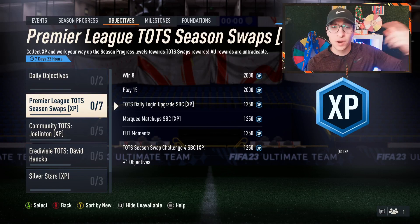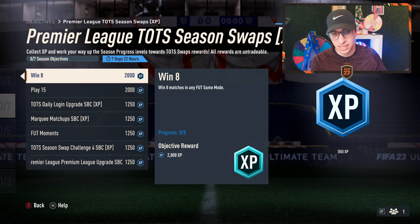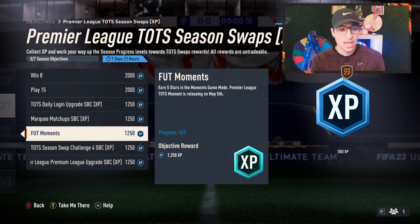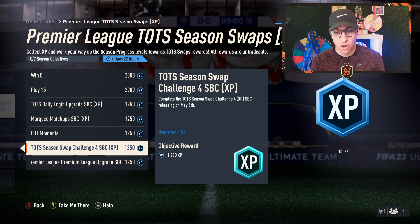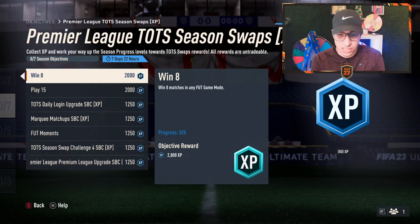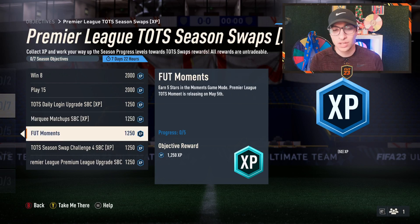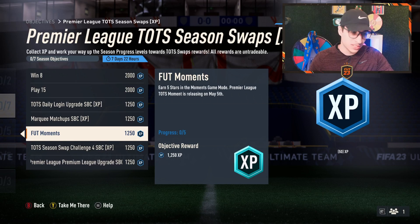The reason Marking Matchups says XP is because there's a Premier League TOTS Season Swaps objective you can unlock to get more XP towards your TOTS season swap rewards. It's very simple — they're all SBCs that will be released throughout the course of the week, win some game modes, stuff like that. Simple things you'll just do organically. The only one you have to grind is you need five Moments tokens, if you want to grind that through the Premier League TOTS Moments releasing on May 5th.